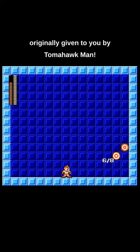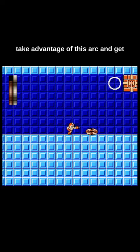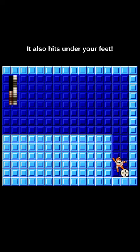Mega Man 6's Silver Tomahawk, originally given to you by Tomahawk Man. Silver Tomahawk shoots at an angle and has a nice little curve when you shoot it. This is mainly just a damage weapon — it does deal 2 damage — but you can take advantage of this arc and get some really good snipes in.